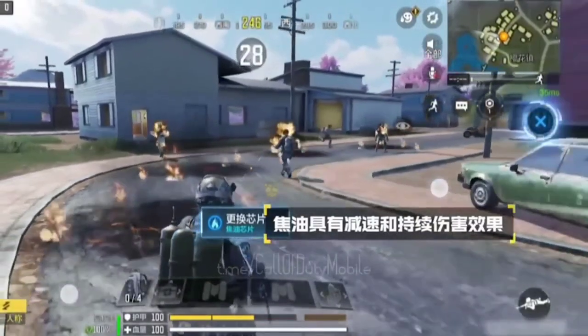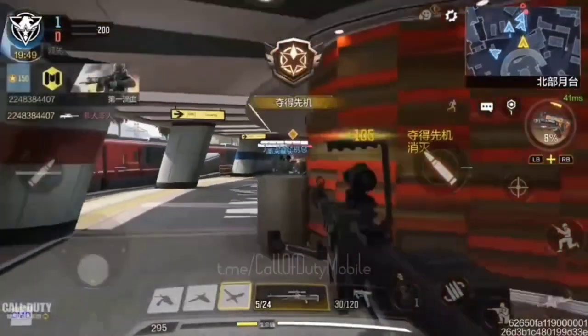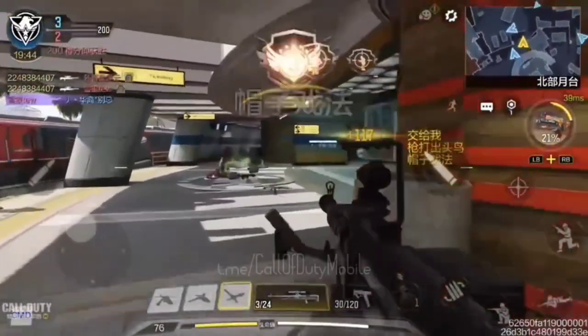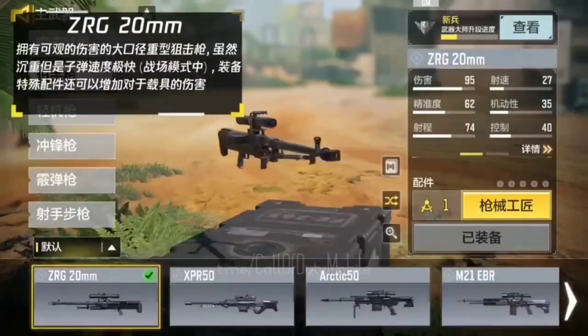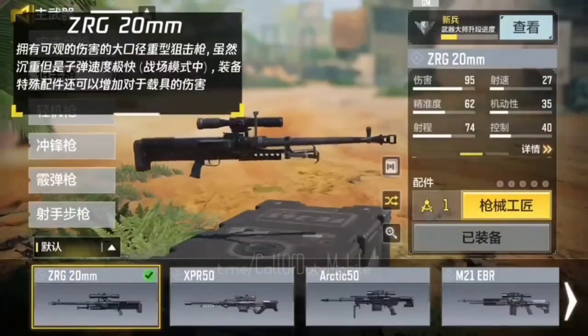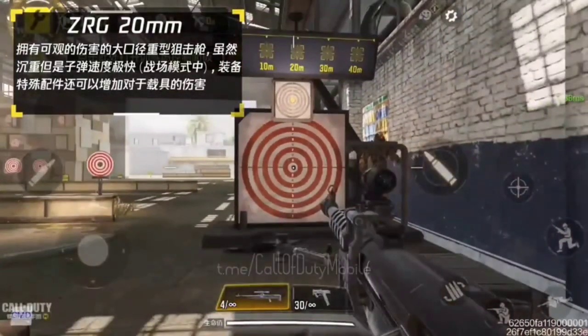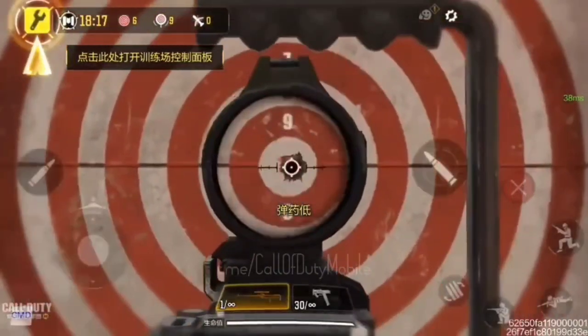Furthermore, we are going to get a new sniper rifle: the ZRG 20mm. It is a bolt-action sniper rifle which was added in COD Cold War, and finally in Season 8 we are getting it in COD Mobile. You can say it is the next DL-Q33 because it has high bullet velocity with a low fire rate, and one-shot kill on head, stomach, torso, and shoulder.